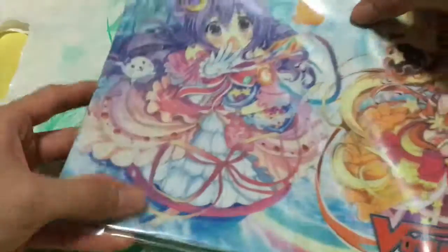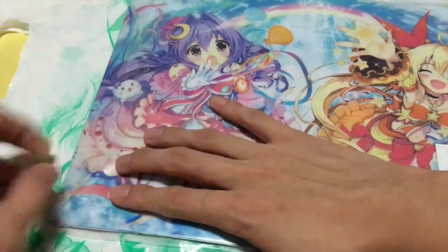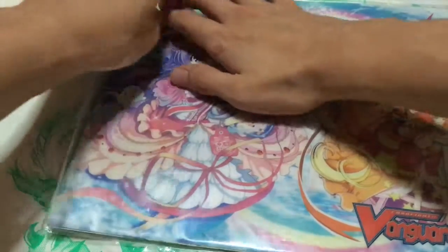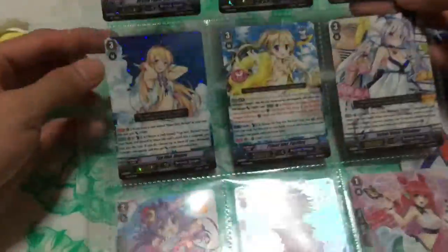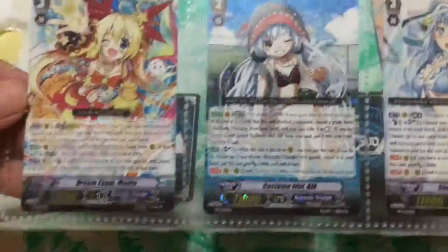We also have clear files inside. Let's get this open and take a look. The PR cards come in this little clear binder insert, so you can put this in a binder if you don't want to open them, but you'll probably be using them.